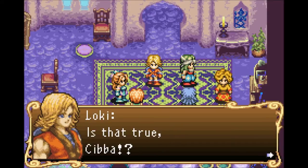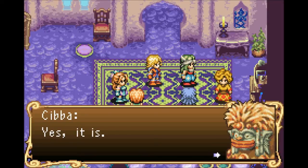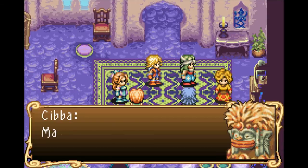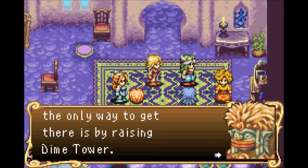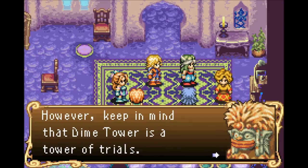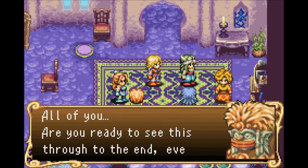Simba, damn it — is that true, Simba? Why don't you guys tell us this kind of stuff? Yes it is, but I never thought I'd have to break the seal on Dime Tower for as long as I lived. Mana Sanctuary is a forest born of this world and yet not of this world. Without the key, the only way to get there is by raising Dime Tower. However, keep in mind that Dime Tower is a tower of trials — it won't be easy reaching Mana Sanctuary alive. Are all of you ready to see this through to the end?